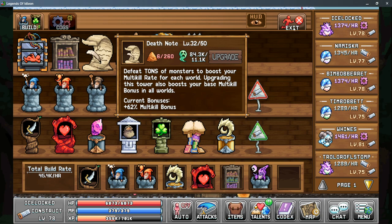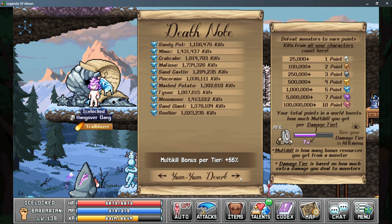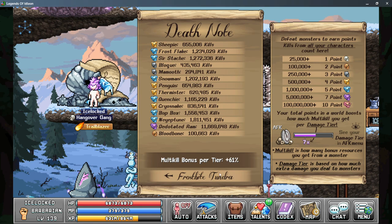Let's take a look at the Death Note itself now. In the Death Note menu there is a lot of information — it shows each world and all of their monsters in that world. Page 2 shows the Yum Yum Desert, and page 3 shows the Frostbite Tundra. As more worlds are added, I expect to see more pages in the Death Note.